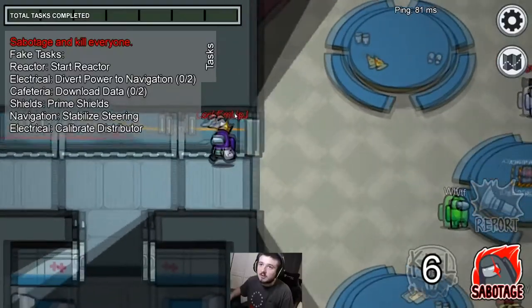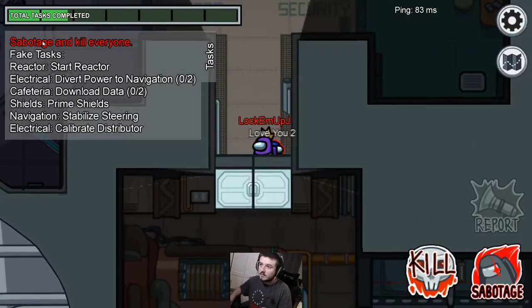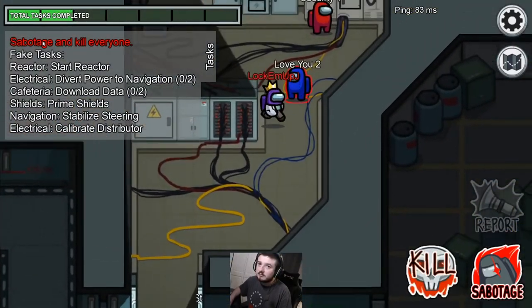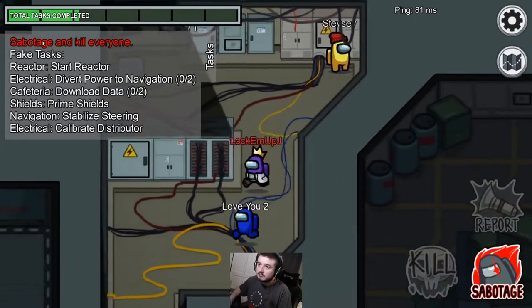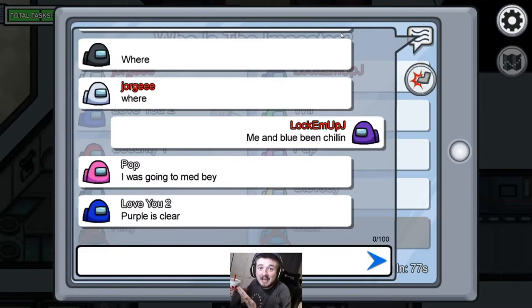Tip number eight: use prior social bonds to build trust. Blue and I got a double kill together in the previous game, so we have that imposter bond. This game I'm using that to my advantage — just following him around, hoping he'll vouch for me and clear me. And it works: he clears me by saying 'purple is clear,' and you'll see how much that helps me later on.